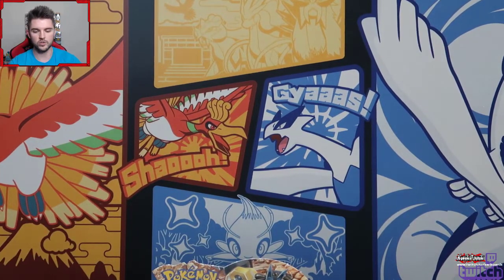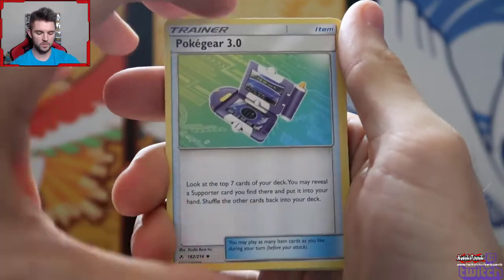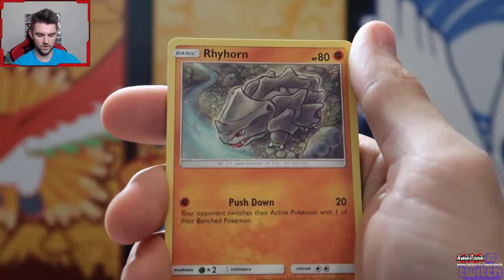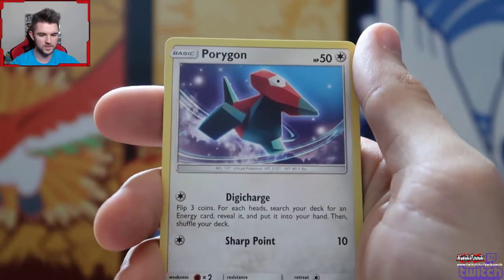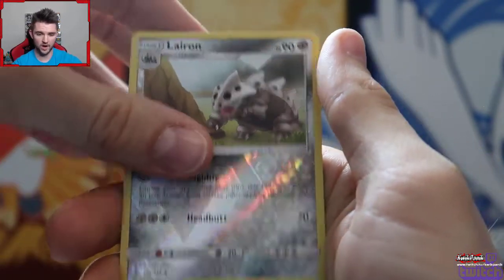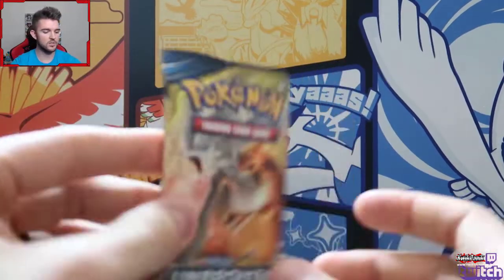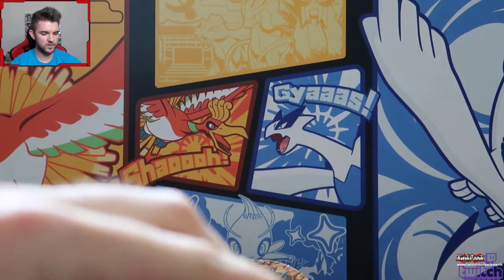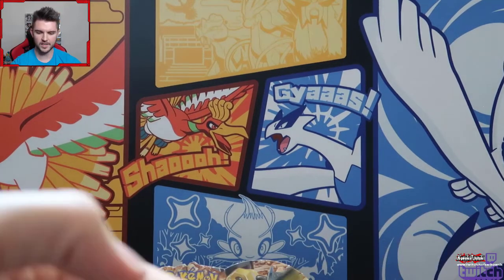We got a Pokegear 3.0 - I didn't even know that card existed in the set. Tentacruel, Rhyhorn, Cubone, Rhyloo. Is there a Lucario I've missed? I feel like I've missed it if there was a Lucario. Liron and the rare. The left side should have been loaded. Though we've gotten two GXs, I think we're due for a full art or a secret rare.